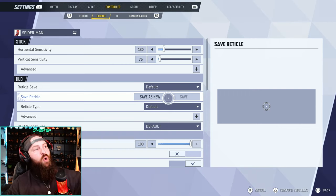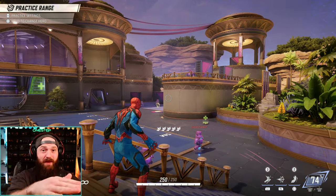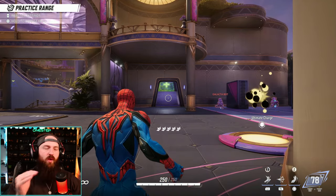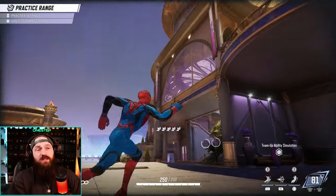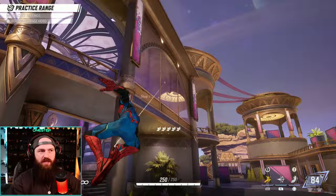Go to your settings, go over to controller, go over to combat, filter it out by hero, click on Spider-Man, go down to hero, and this automatic swing — you got to turn this bad boy off. Now that I'm pointing at that wall, I don't want to swing all the way across the map. I just want to zip to that wall. If I press swing right now, I will literally zip to that wall. That is way more control in your swings, way more control of your mobility, and you need to have that as a Spider-Man main. We can still swing, of course — if I aim at this wall and I try to swing, I will do so. Having that automatic swing turned off just gives you more control over your swings.